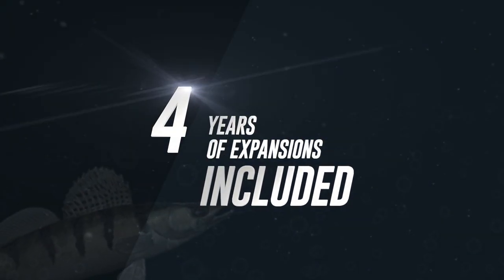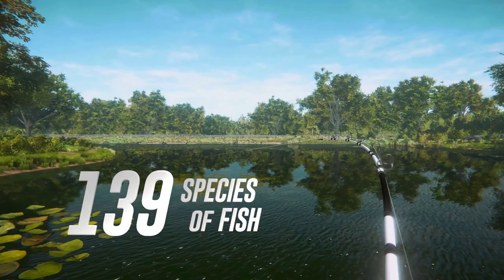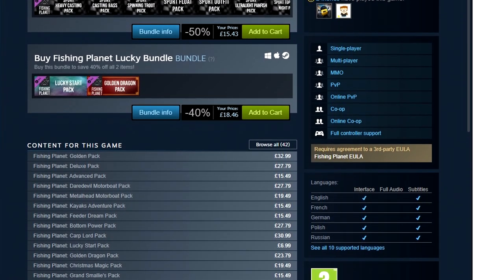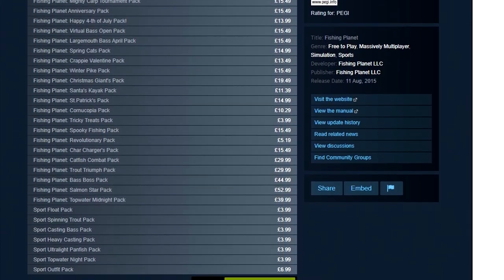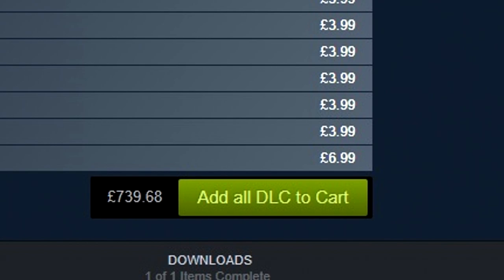Allow me to compare the two right now. The Fisherman, aka Fishing Planet Part 2, plus all of the existing DLC and some exclusive content — the new map of Cruce in France, the trolling technique and four brand new fish — will cost you £34.99. To own Fishing Planet is free, but to download and own all of the DLC in Fishing Planet, you will be looking at a whopping £739.68. Now that is quite a difference.